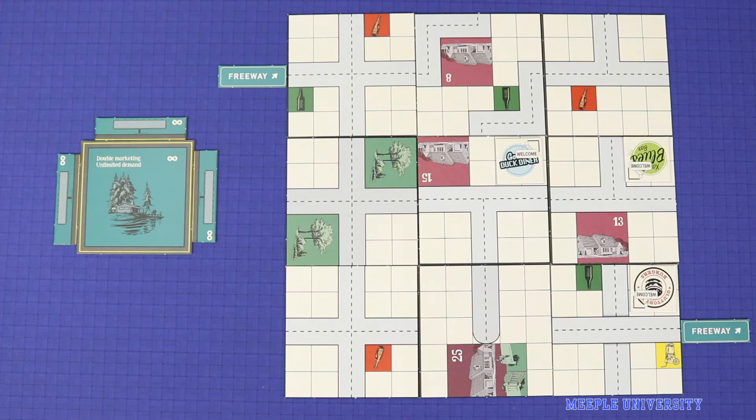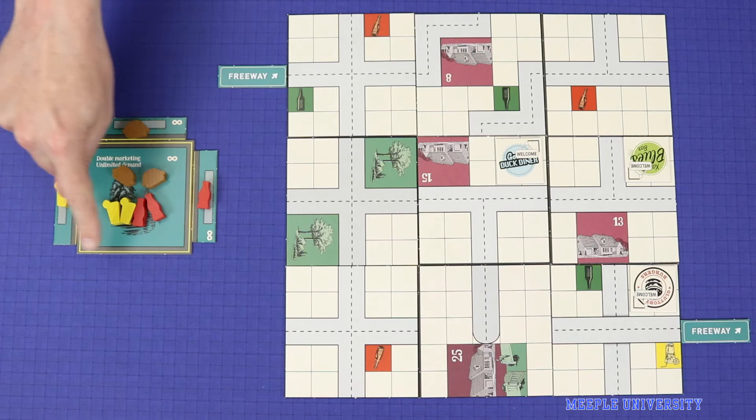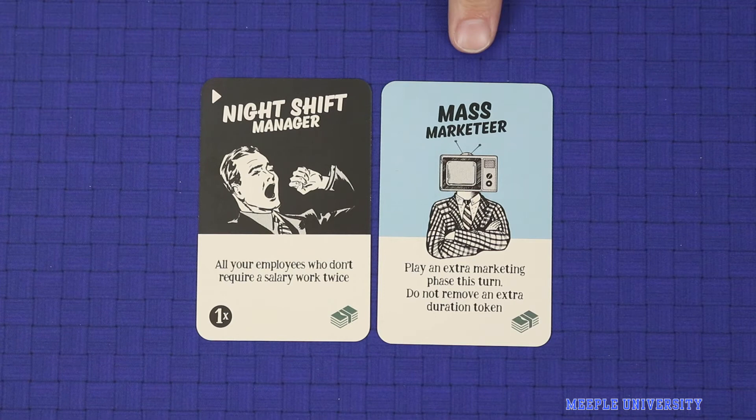From that point forward, the Rural Market behaves in a very similar way to the apartment buildings. On each round, marketing is doubled — that is, two tokens for every one token on a billboard — and there is no maximum demand. A player must be able to meet the entire demand to sell to the Rural Market, and the restaurant must be accessible from a freeway off-ramp. If multiple players can meet the demand, then determine the tie by price and distance to a freeway off-ramp. The Rural Market is always the last one to be resolved during dinner time.